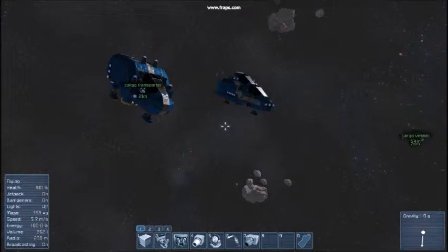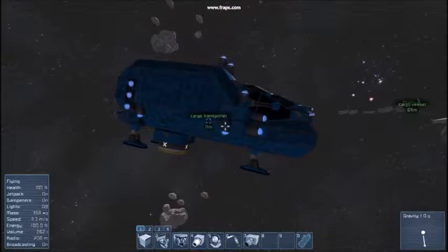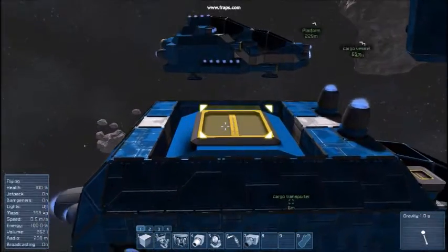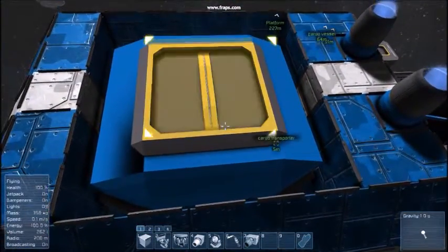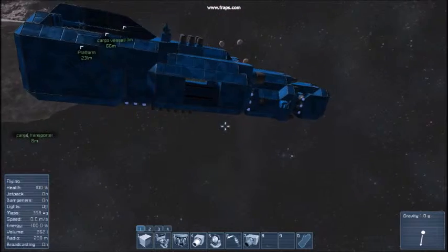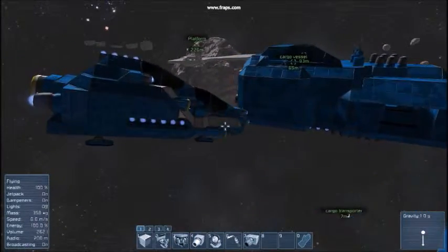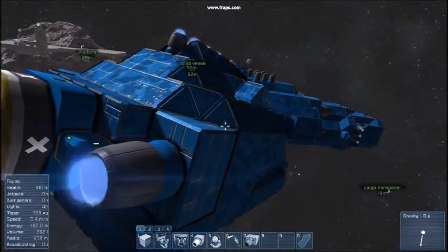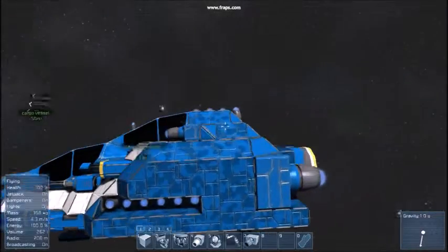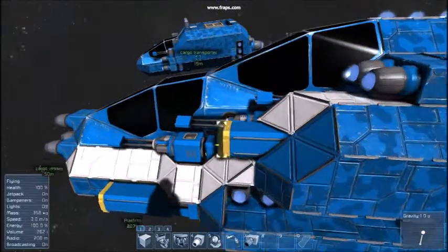Over here we've got the two ships which need to go with it. This is my small cargo transporter. It has a large cargo container inside of it with a conveyor system to be able to hook up to my big cargo vessel. And this one is more of a fighter — it's called the Blue Fighter. Very original. It also has a conveyor system so it can refuel itself and get some ammunition.